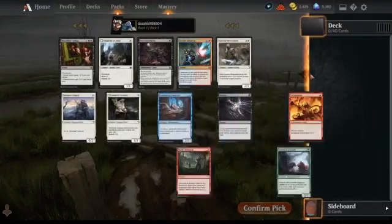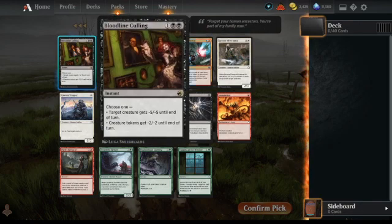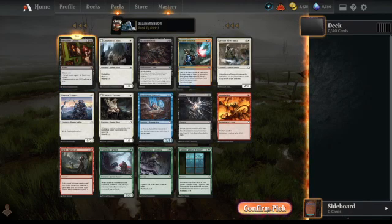I think that's a good opening rare: Bloodline Culling. Good removal card — minus five, minus five — and tokens can get minus two, minus two. There might be some edge cases where you want to sweep all the tokens, so it's a good card.